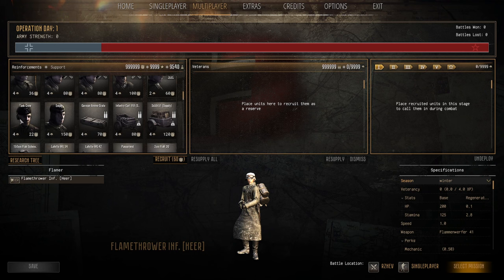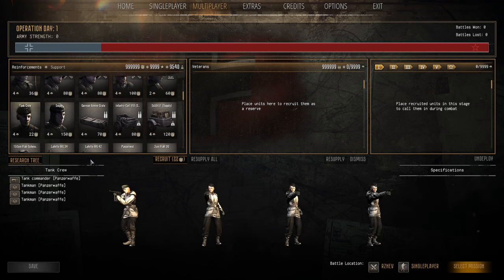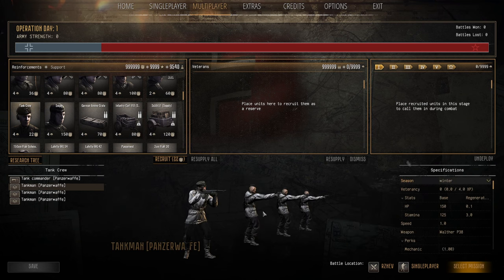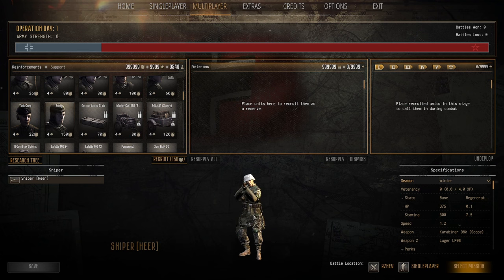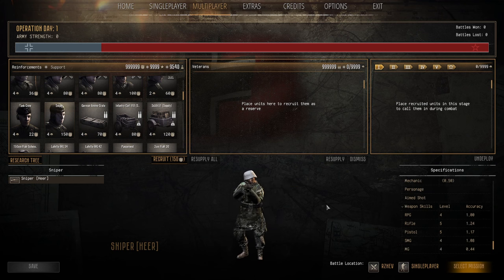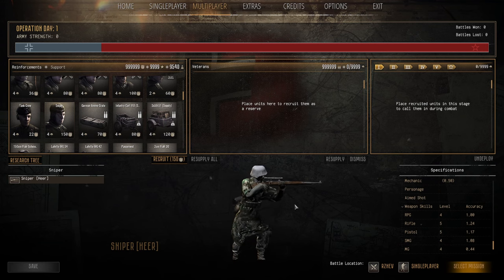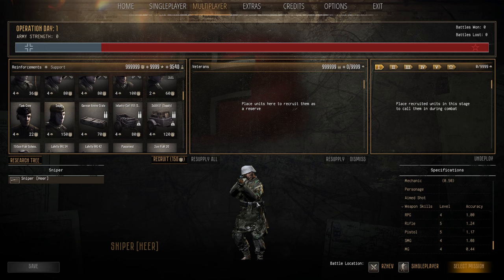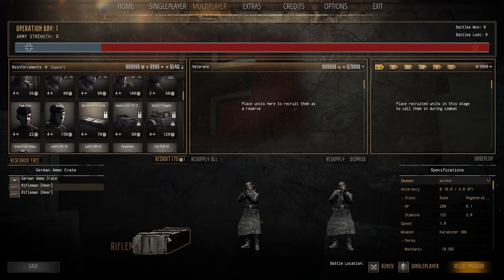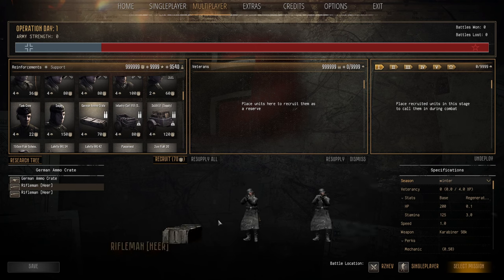Tank Crew — four pop cap, 22 manpower. Can repair things, great for salvage at the end and recreating vehicles. Definitely bring a squad or two of these. Sniper — four pop cap, 150 manpower. 375 HP, 300 stamina, good skills. If doing an infantry playthrough or needing sniper support they're fantastic — worth their weight in gold. Bring a couple hiding in the forest to tear through elite troops. German Ammo Crate — four pop cap, 70 manpower, brings around 200 munitions, very explosive but great for ammo. Definitely good.